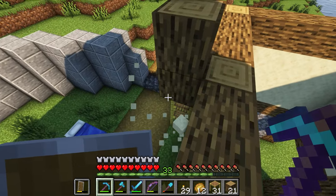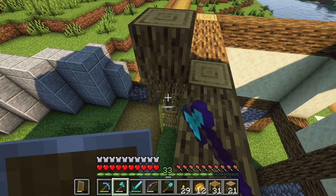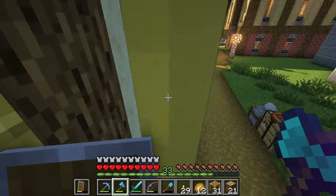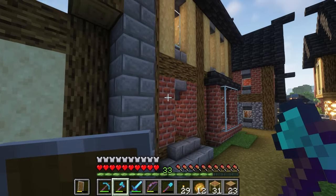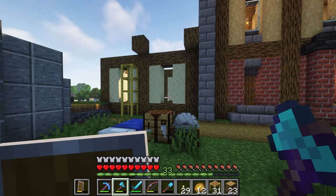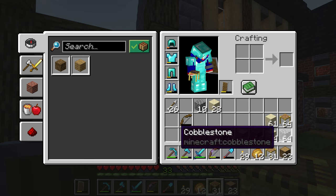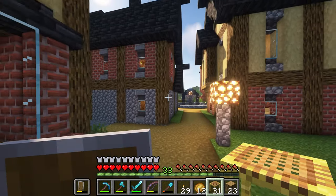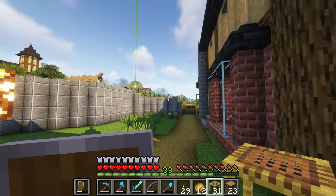I can get rid of these. I'm thinking I should do cobblestone, or this one. What's the lower layer on this one? Yeah, cobblestone. I think the stone bricks can help. Do I carry it out? Yeah, I do.